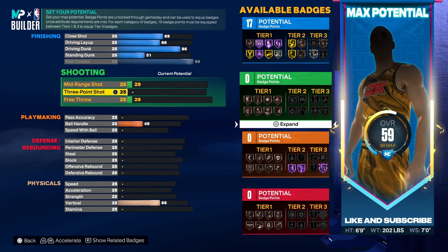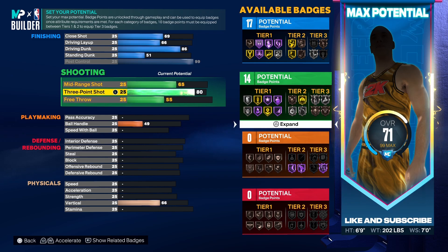Now on to your shooting stats. For your Three Point Shot you want to put it all the way up to an 85. At 85 you'll get Silver Limitless Range and you'll also have Gold Guard Up.